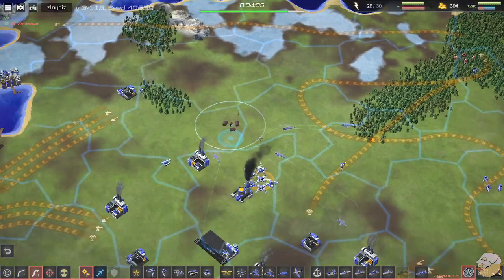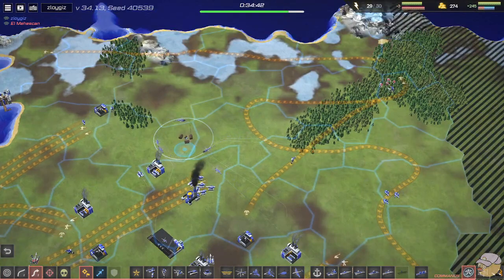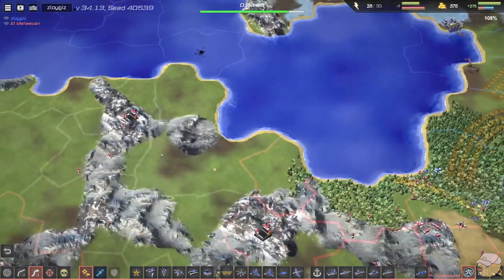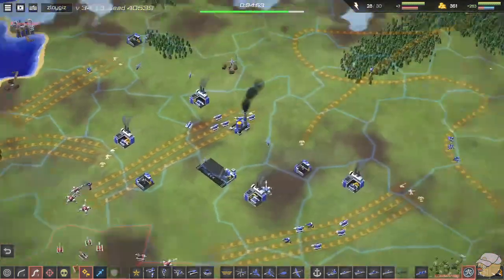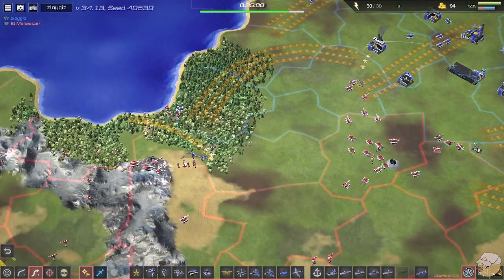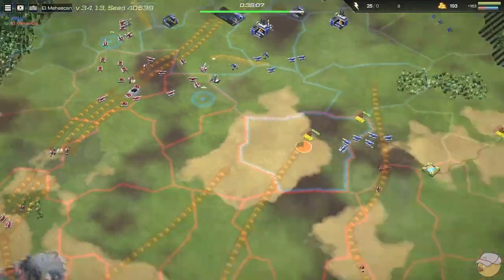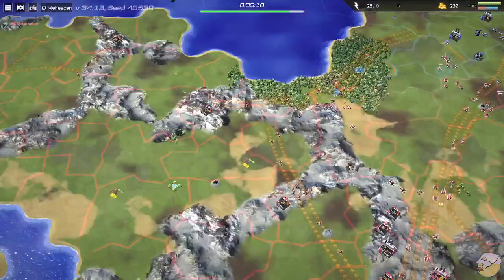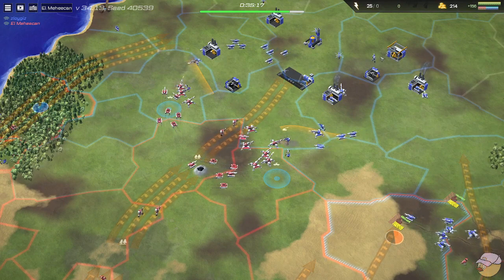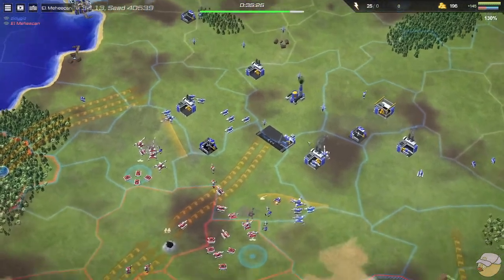These commandos are super sneaky and annoying because Zlo has to send units back to deal with them, and also micro the fight since they're invisible at the moment. When one commando runs in and there are four red commandos standing there, the one commando doesn't really stand a chance. More barracks for Mohican — there's still a lot of the map that could be capped, so more barracks is always good. Get more infantry, cap quicker, make more money, build more stuff — pretty much the synopsis of Line War. Obviously an oversimplification, just a joke.